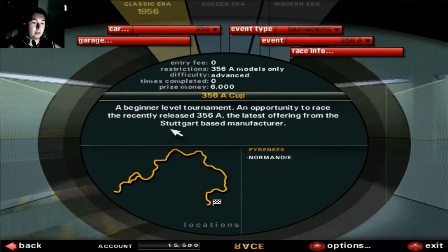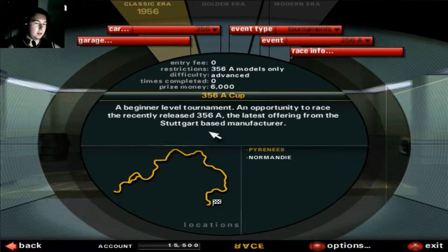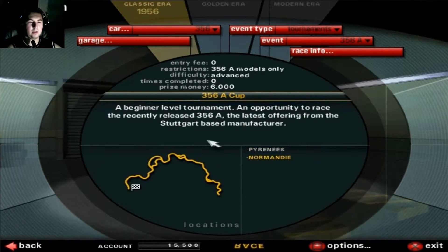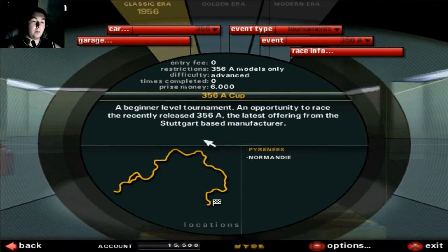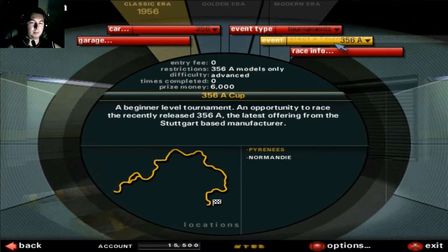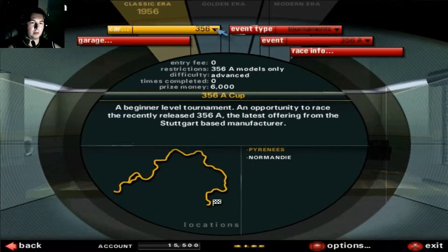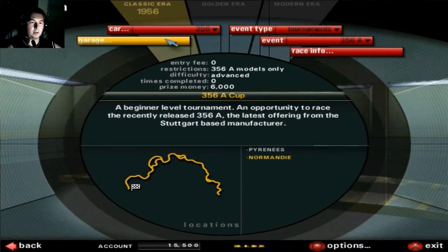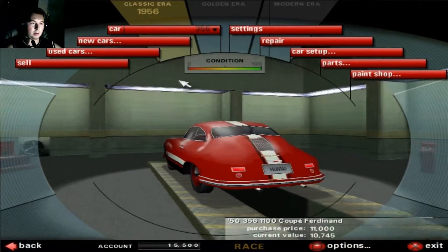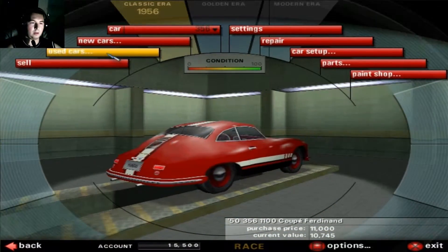Variantly release it - the 356, the latest offering for the sugar art manufacturer. Let's take things into the garage and use the cars.